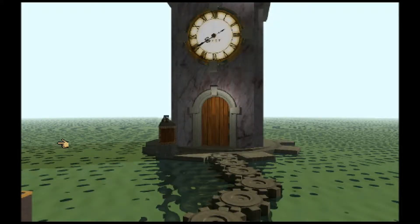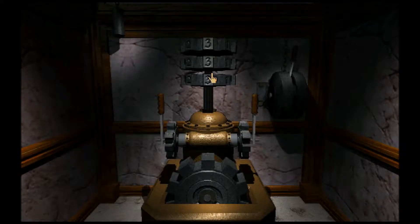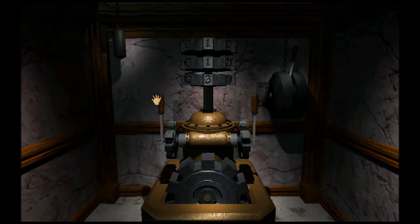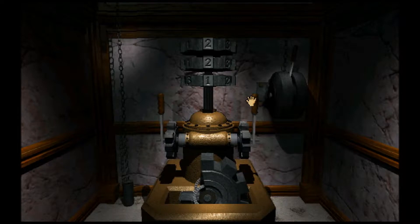We happened to get the information in order to get these gears up so that we could get to the clock tower and now we're inside. All we know is we need to get it to 2-2-1. How do we do that, especially when each time we pull one of these nothing happens? Well, apparently you can hold it down and it causes the middle gear to continue turning.